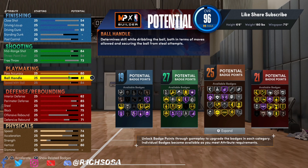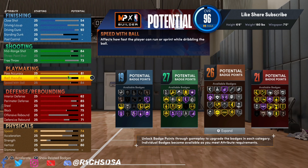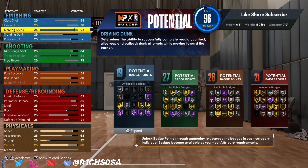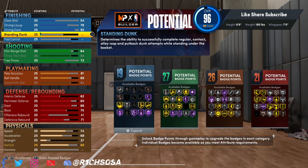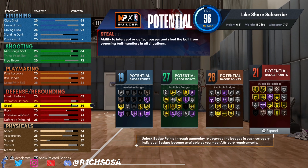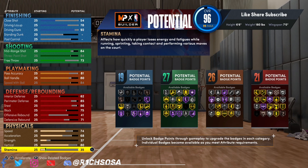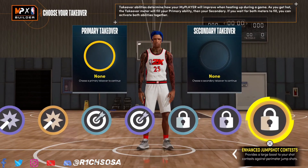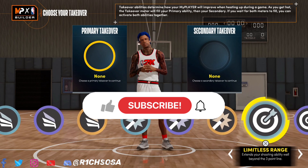I'm going to max out speed with ball. For the ball handle I'm going with 80, and pass accuracy up to 80 or 81 — that brings us up to 26 playmaking badges. For the physicals, I'd really recommend you at least upgrade the speed and acceleration. As you can see, we were able to fulfill every single area of the build.